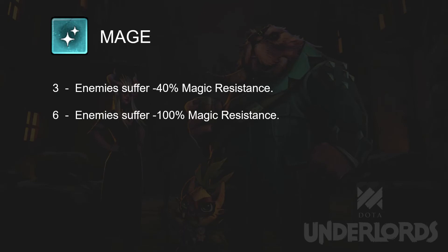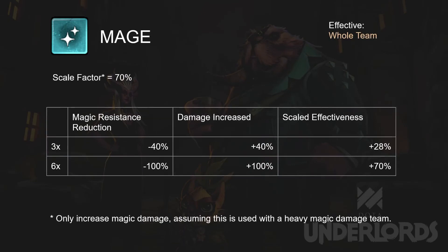Next, we have Mage, which reduces enemies' magic resistance. The increase in magical damage is the same as the amount of magic resistance reduced, when we take the assumption that enemies have 0 resistance by default. I use 70% as the scaling factor here, because no matter how magic-focused your team is, it is likely that your team has some physical damage source — either from the tanks, or from attacks used while charging mana for spells.